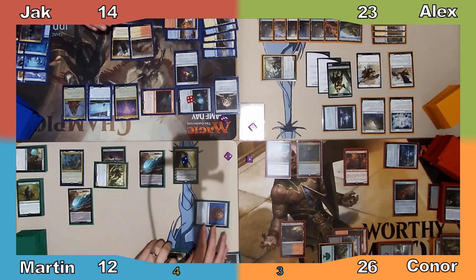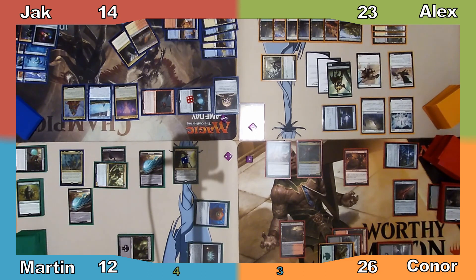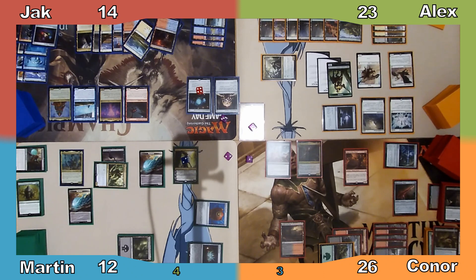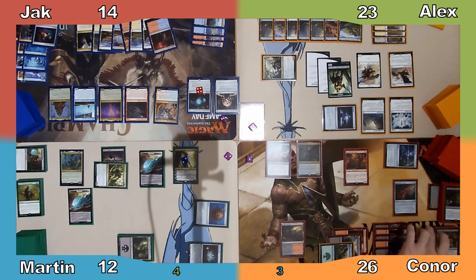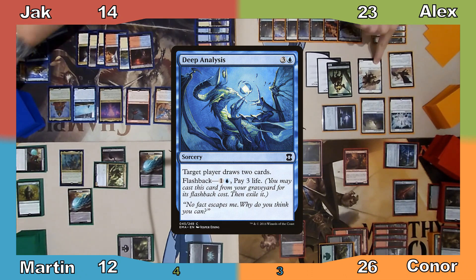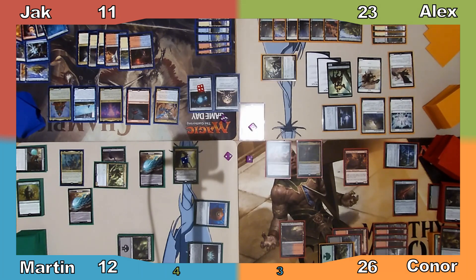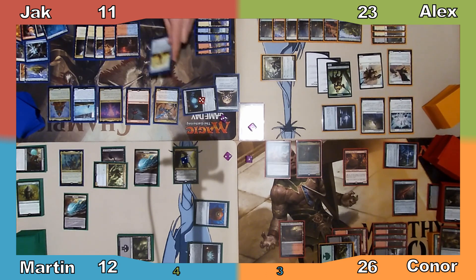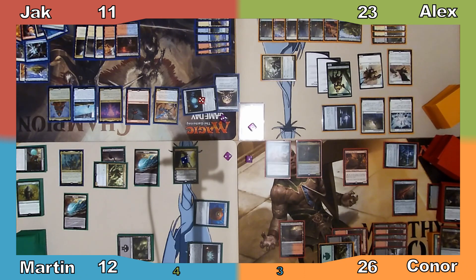Jack responds by sacrificing his Armillary Sphere to put an Island and Plains into his hand, then proceeds to his turn. Jack plays a Mountain and casts Crackling Drake, which enters as a 12/4. Jack draws a card from the Drake's ETB, casts Deep Analysis from his graveyard for its flashback cost paying 3 life, copies the spell with his commander allowing him to draw 4 cards, casts Burnished Hart and immediately sacrifices it to put an Island and Plains into play tapped. Jack passes the turn.